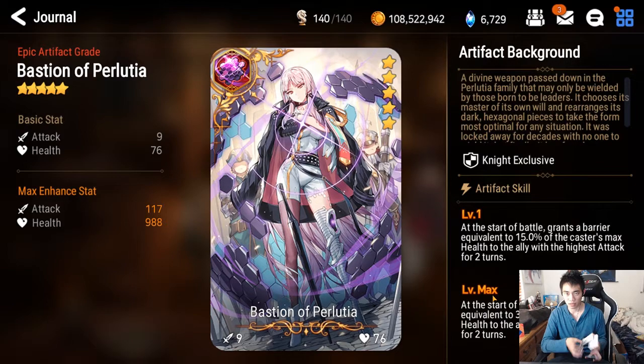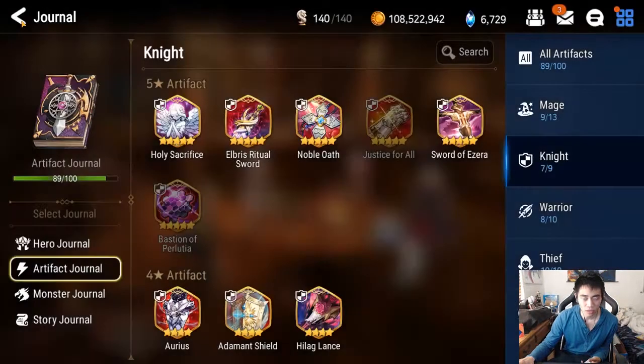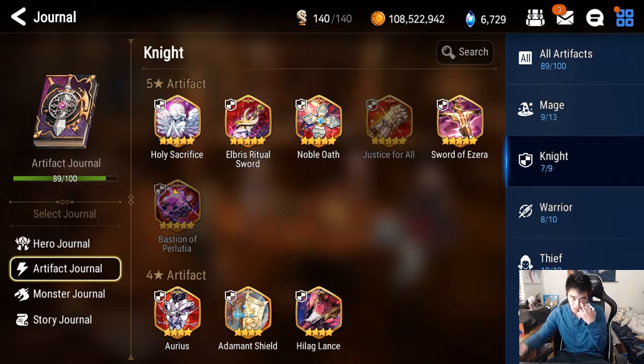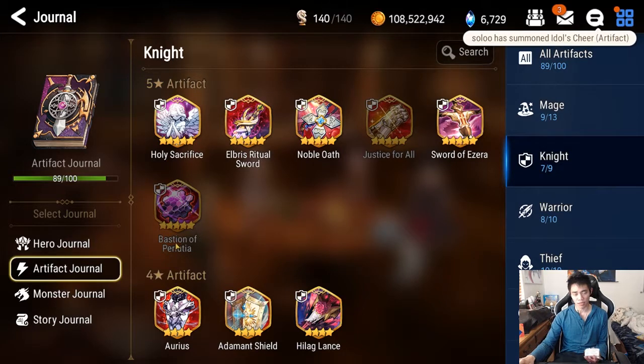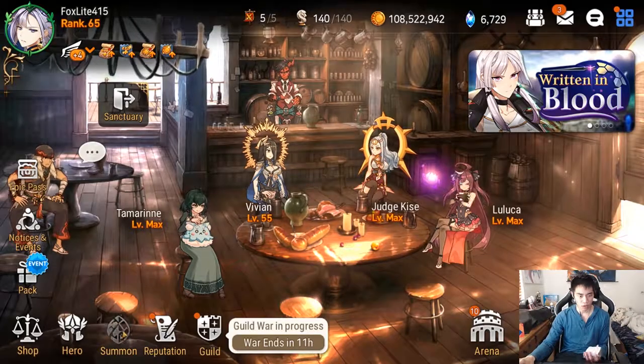That's actually pretty nice. I think we're gonna try to get that artifact. If you do get this artifact, depending on who you want to put it on, you kind of want this knight to be pretty fast so she can constantly give out barriers. Probably HP and speed to really make use of this barrier effect — but pretty good, and it would work well for her too.